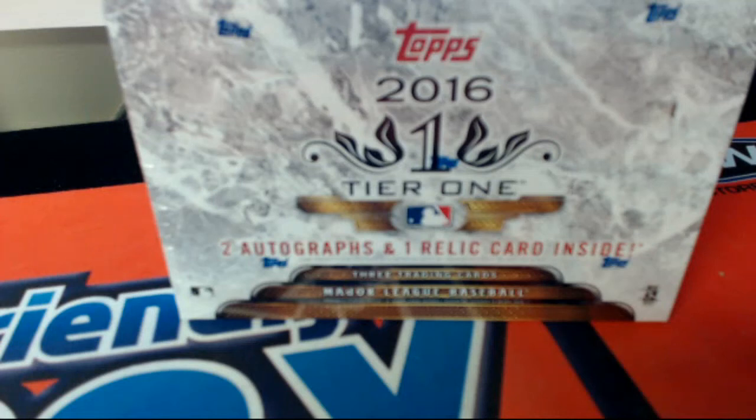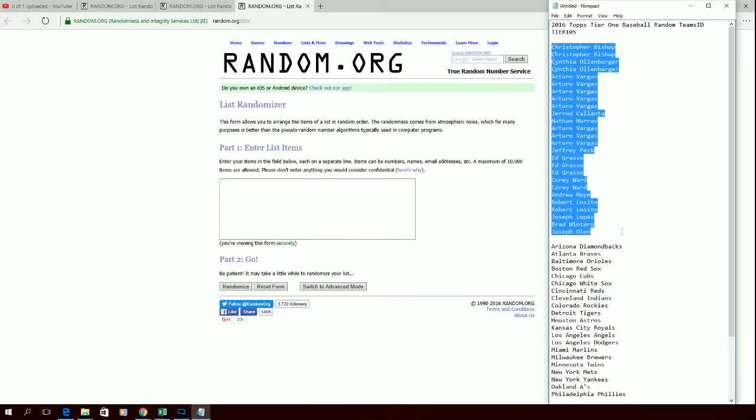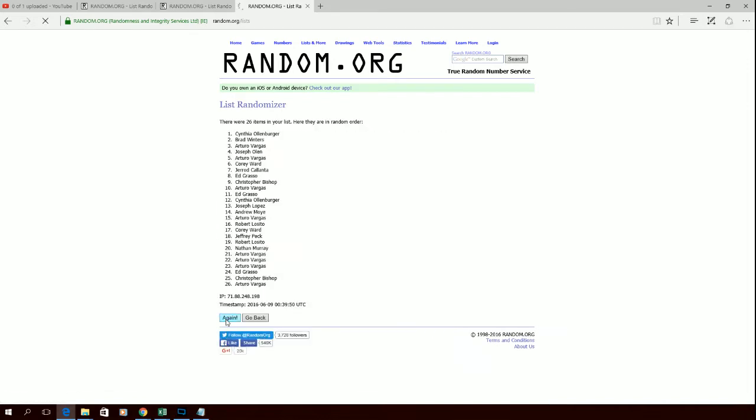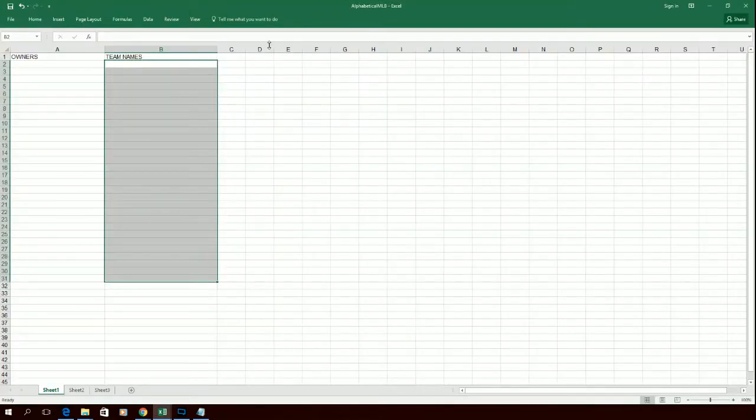Here it is guys — 2016 Topps Tier One baseball, random teams, Tier 105. Let's screen show everybody in the break. Chris B down to Joe, very good. Popping paces, here we go guys, good luck, let's roll. There is one, two, three — razzle dazzle — four, five, six, seven. Down to Chris B, very good, let's copy and paste it in. Here we go guys, owners!